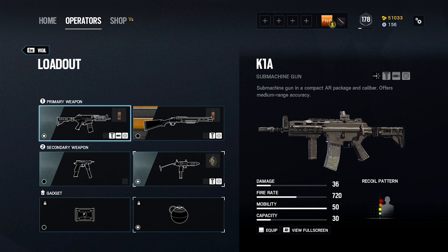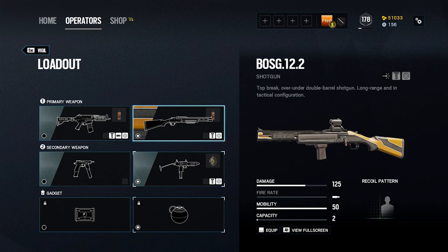Like Dokkaebi, Vigil's alternative primary weapon is the Boss G 12.2 shotgun. This is a single slug shotgun with 2 barrels, and can only fire 2 rounds before needing to reload. I cannot recommend ever using this weapon when his SMG option is so good, and I would only use the Boss G for fun in casual matches.